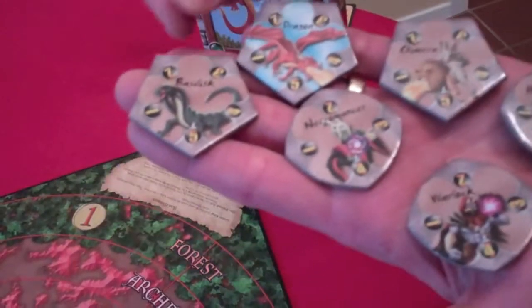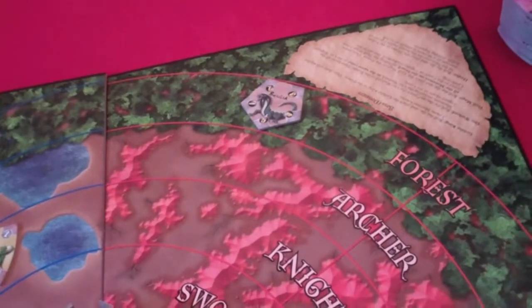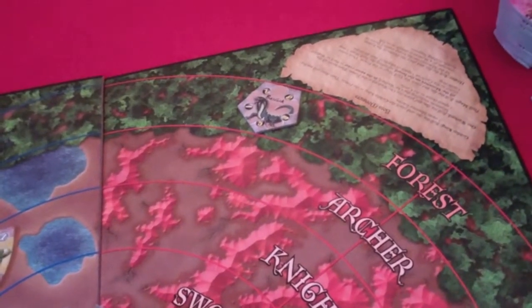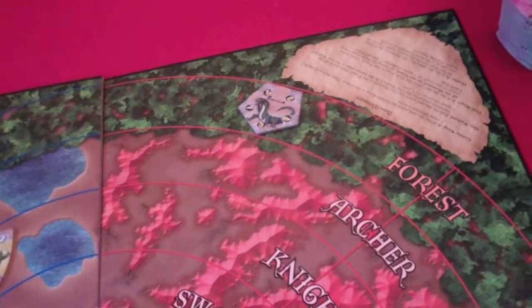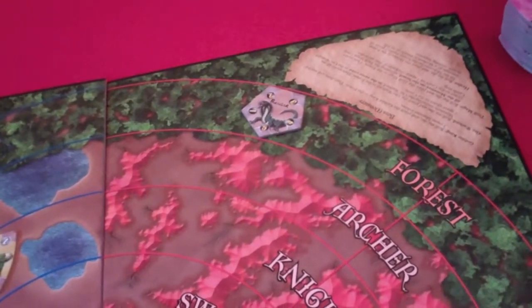The first one we'll talk about will be the basilisk. When he's drawn, all the players have to discard down to a hand of two cards, and as long as the basilisk remains alive, players have to skip step two of their turn, discarding and drawing cards. That means you'll have to fight the basilisk without any new wizard cards.